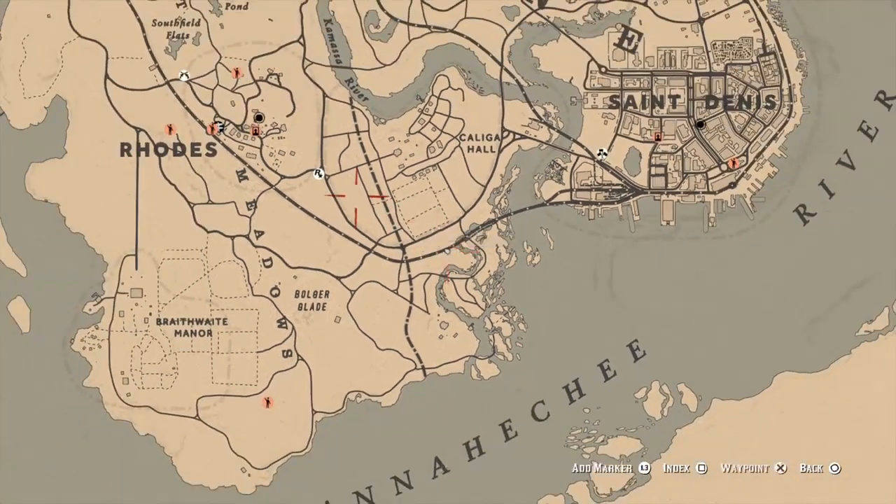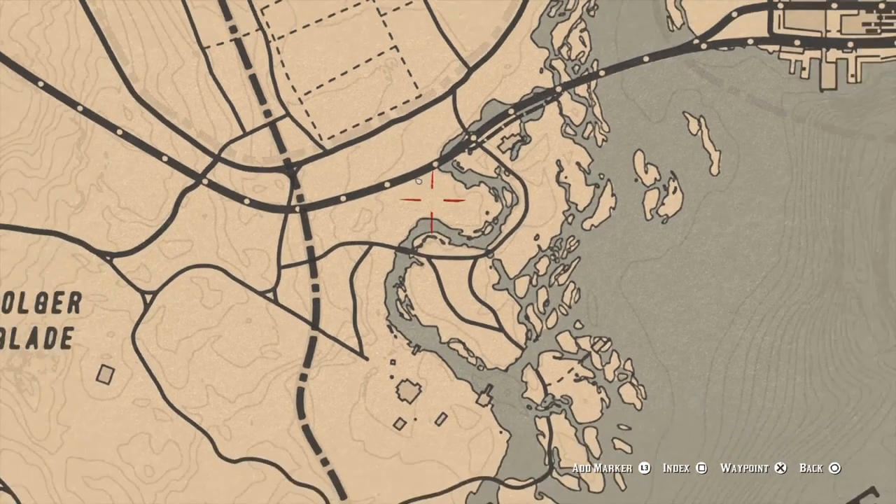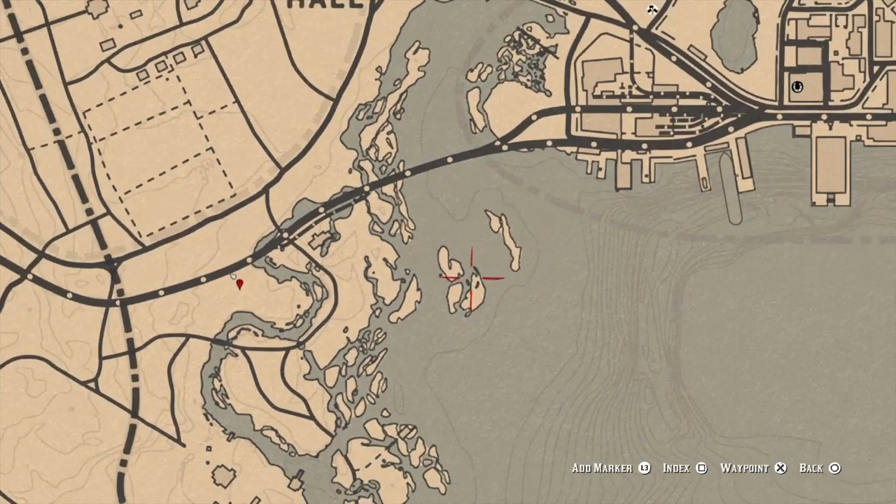What you're going to do is come to this location on the map right here, down in roads. Once you get to this location, what I like to do is put a little pin right here, and then come over here and put a little pin right here.